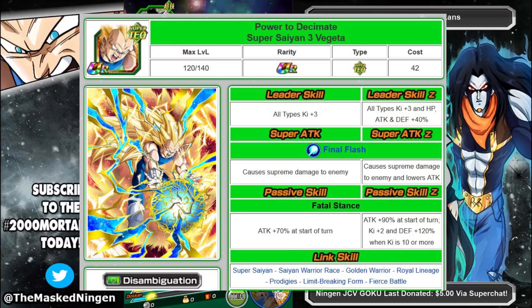You also get a nice defensive buff as well. Sadly, they did not change the fact that he doesn't have Over in a Flash, so he really only has Golden Warrior and Royal Lineage in terms of ki links. Not ideal, but we're going to try him out on the Super Saiyan 3 team and see how well he does.